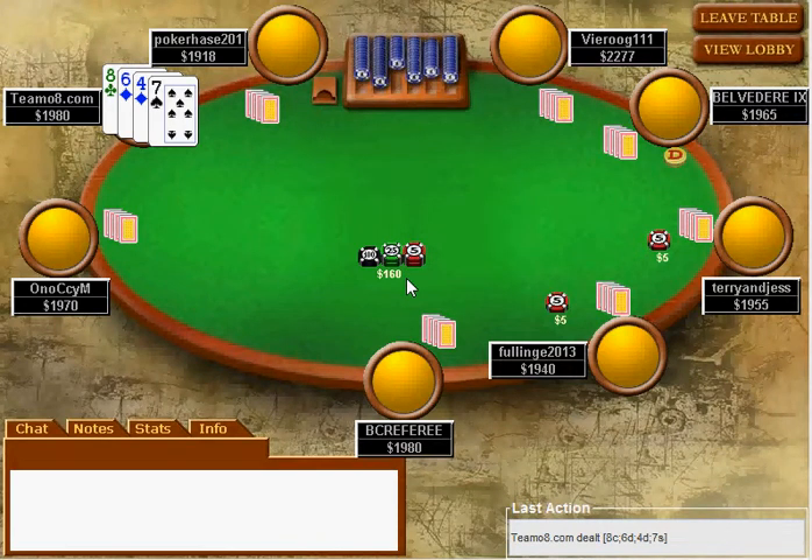Hello and welcome to another Team 08 hand review session. This time we've got something a bit different - a $5.50 no-limit anti-up tournament. The difference with these, as opposed to regular tournaments, is the blinds stay the same for the entire tournament, and instead of the blinds going up at each level, the antes go up at each level.